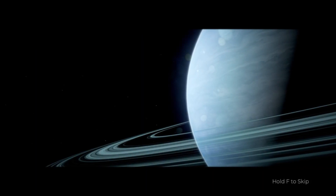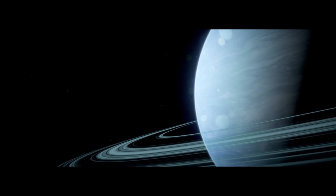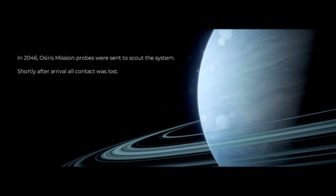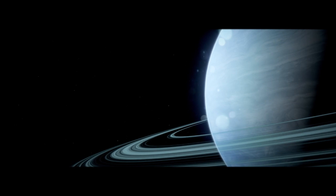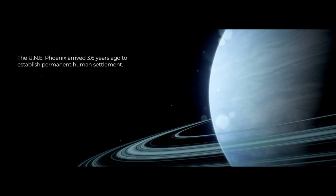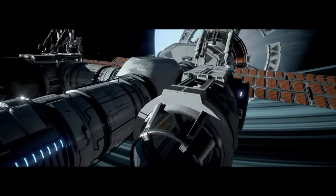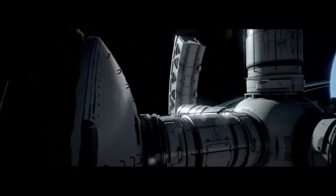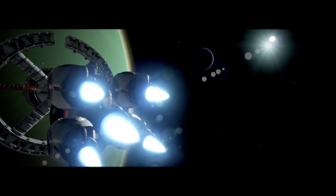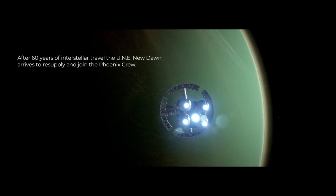Like I said, I really did enjoy it. We are 20.22 light years from Earth. In 2046, Osiris mission pros were sent to scout the system - shortly after arrival, odd contact was lost. The UNE Phoenix arrived 3.6 years ago to establish permanent human settlement. After 60 years of interstellar travel, UNE New Dawn arrives to resupply and join the Phoenix crew.